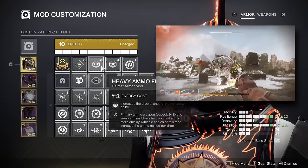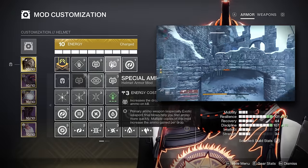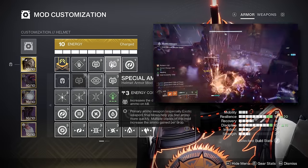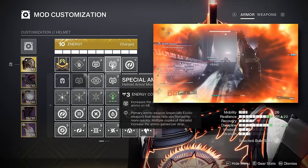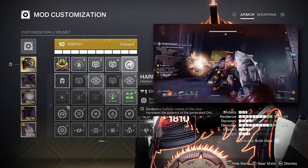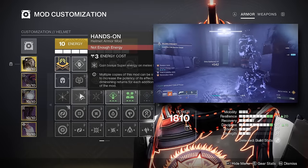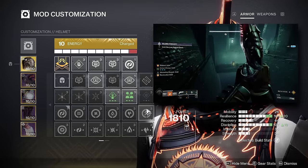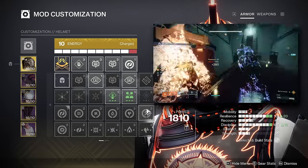For the helmet mods, I'm using stacks of Heavy Ammo Finder and Special Ammo Finder, mainly for dungeon content or Grandmaster Nightfalls where ammo consumption is a big deal while playing solo. I'm also pairing it with a Harmonic Siphon mod, which creates an orb of power on rapid solar weapon final blows. Alternatives include Hands On for bonus super energy on melee kills, or additional siphon mods depending on the weapons you want to run.